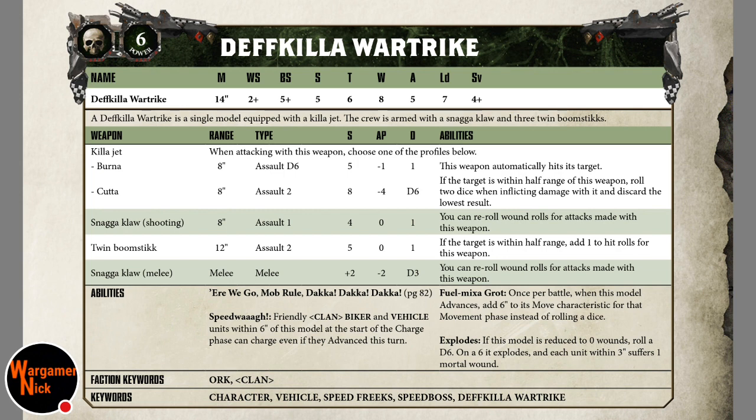The special rules include Mob Rule and the Dakka Dakka Dakka rule. Here We Go means you can re-roll your charge distance. With a 14-inch move and a possible 12-inch charge range, you can make a charge within 26 inches within the first turn. Speed War lets friendly clan biker and vehicle units within 6 inches charge even if they advanced.